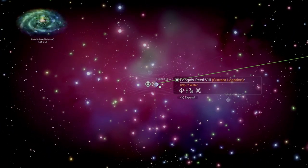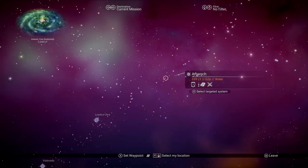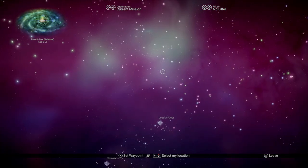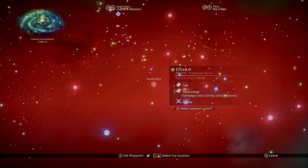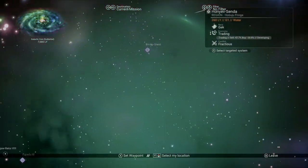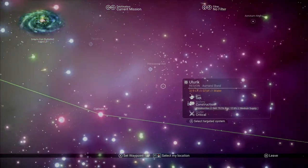The first thing I generally do on a map is hit my B button on Xbox or Circle on PlayStation to unlock my view of the system I'm in. I can now zoom anywhere I want in the galaxy. If you really want to travel fast, you can hold down the right button on Xbox or R1 on PlayStation. From the default view, the stars are colored according to what the game refers to as their spectral class. There are four colors of stars: yellow, green, blue, and red. Each has their own unique characteristics.